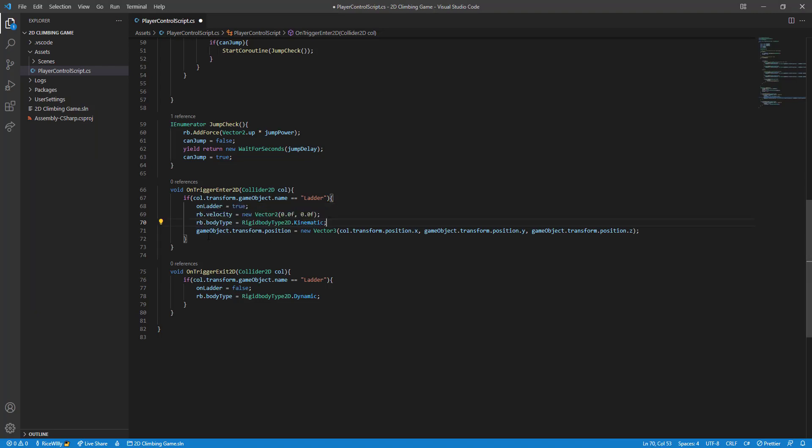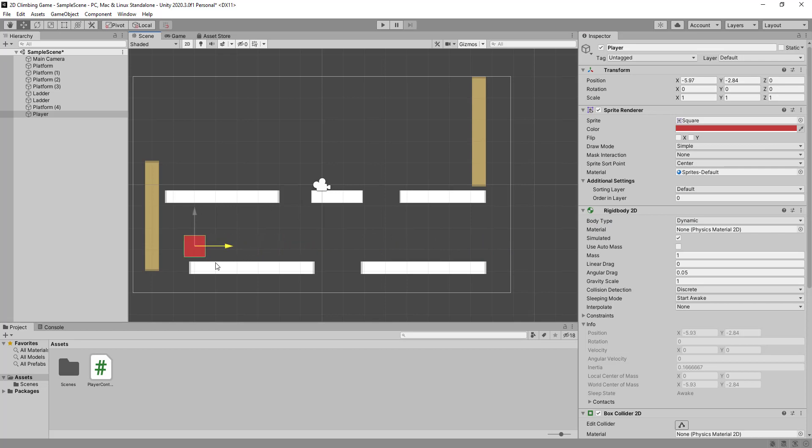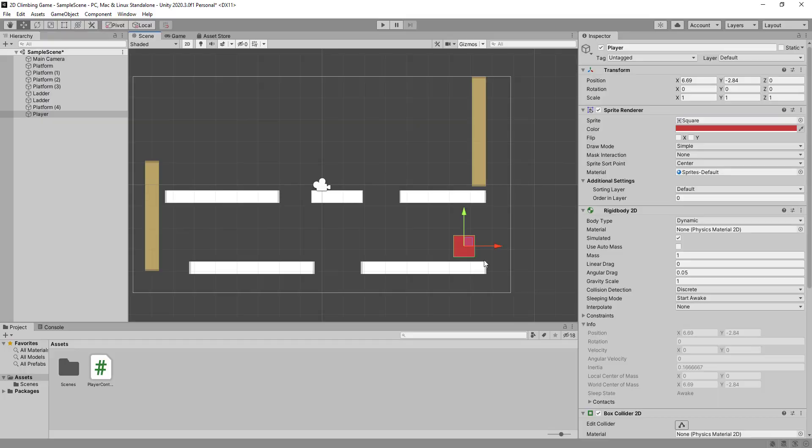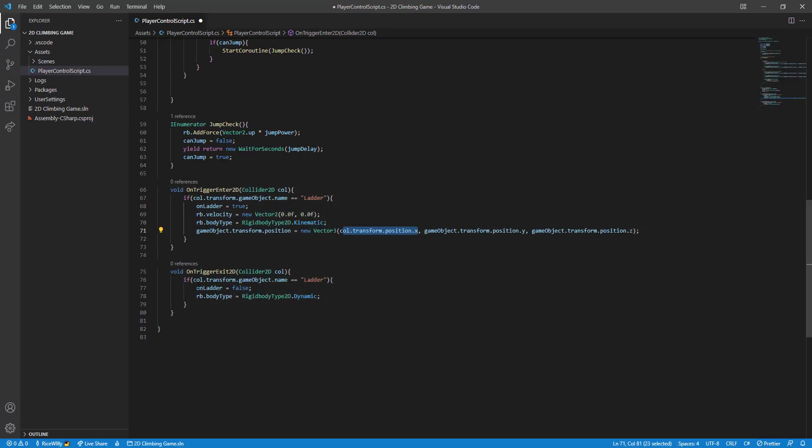Finally, when entering the ladder we snap the character's position to the ladder's x coordinate so they land right at the center of it, while keeping their current y and z positions. So wherever you hit the ladder — top, middle, or bottom — you snap onto it cleanly at that height.